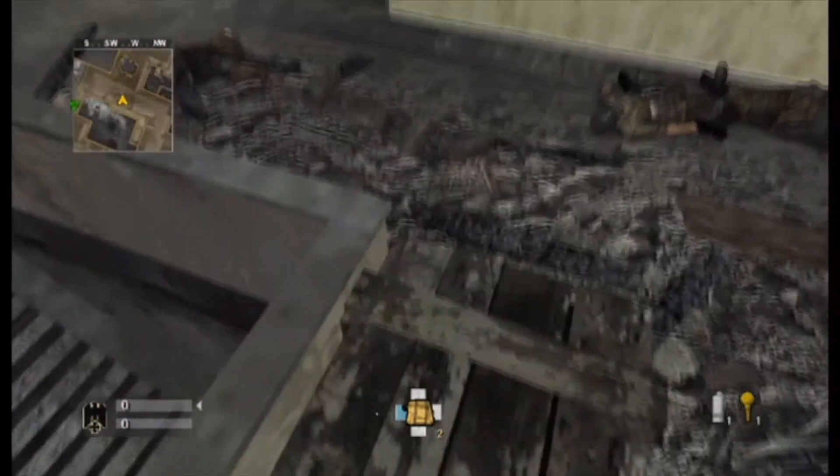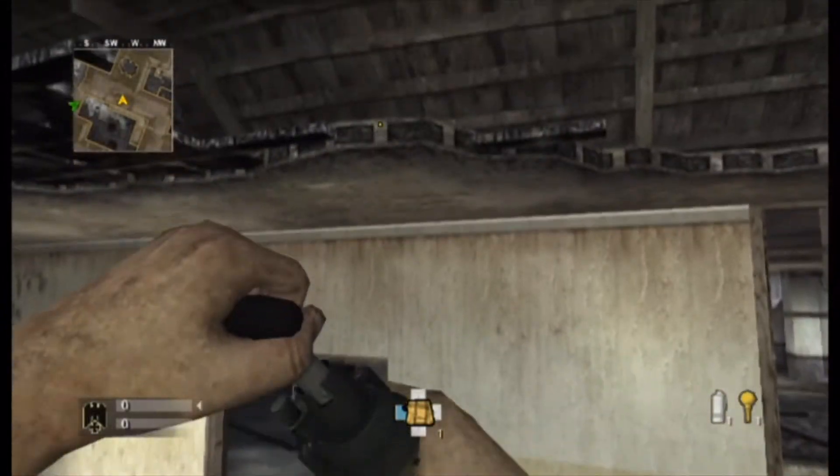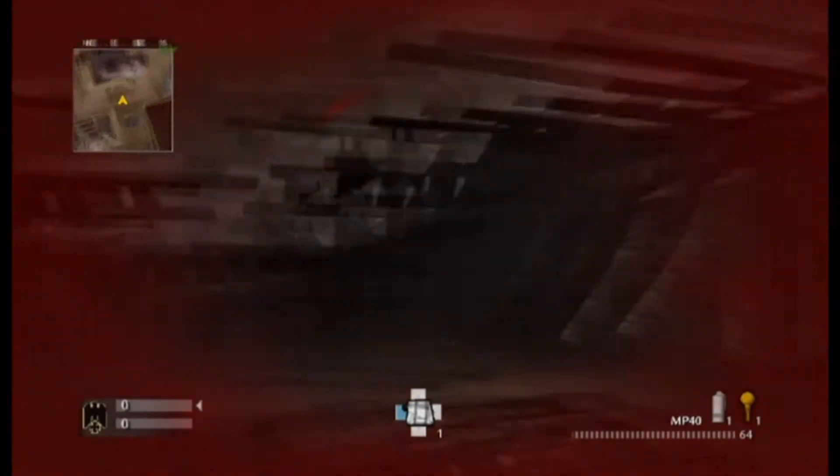What it is is going to be the rooftops on Asylum. All it requires is a simple satchel jump. If you don't know how to do that, you can check the description for a link to a video that teaches you how to satchel jump in this game.